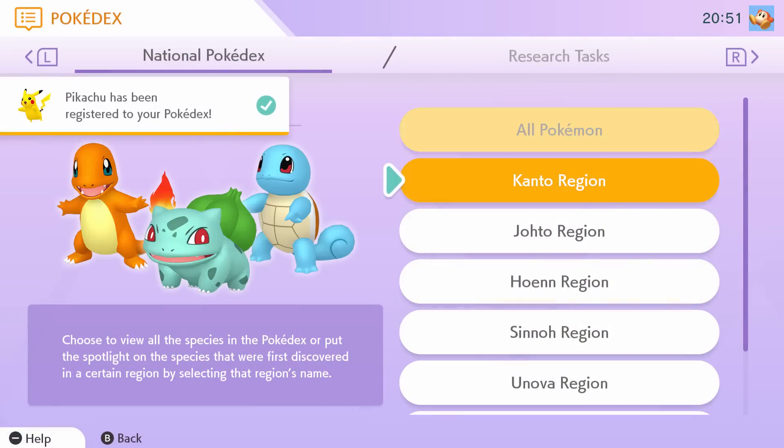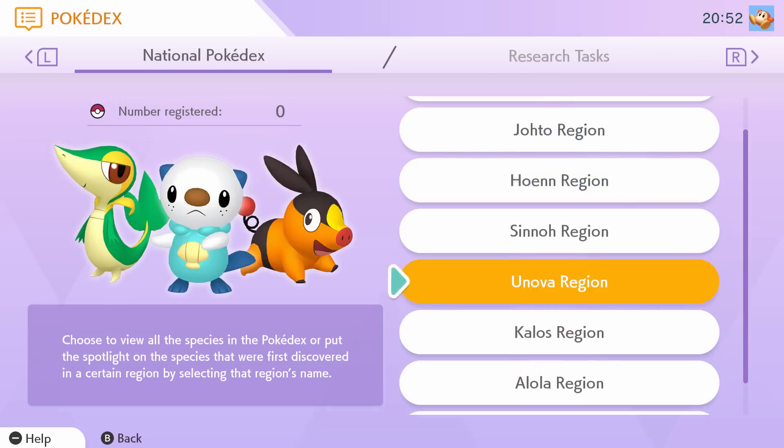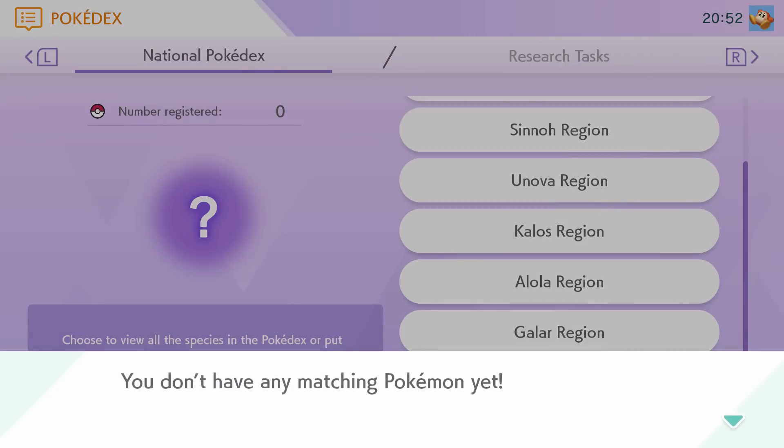And you even have a Pokedex you can check out. You've got all Pokemon, the Kanto region, Johto, Hoenn, Sinnoh, Unova, Kalos, Alola, Galar, and Unknown Origins.